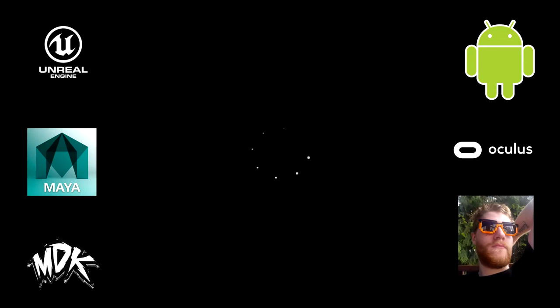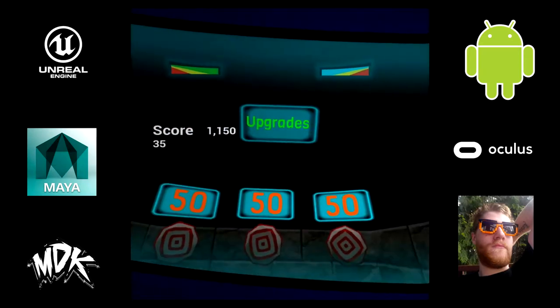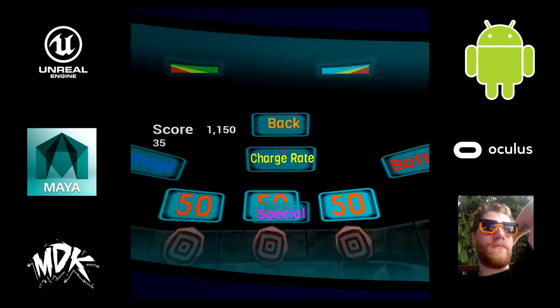The Gear VR has a button on the side — you press and hold, and it charges for about two seconds, or one second, whatever the delay is. It shoots a laser and slowly drains your battery, and then if you let go, it recharges.